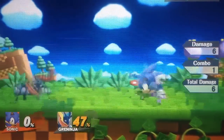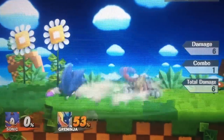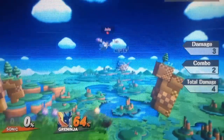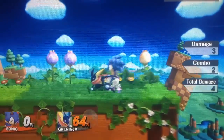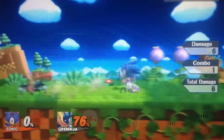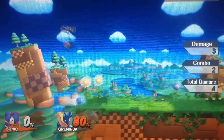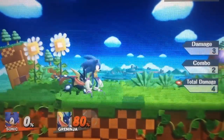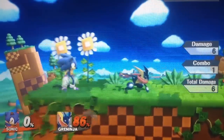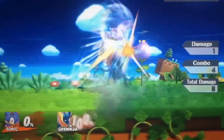Down tilt is one of Sonic's better tilts since his tilts really aren't way too good — they're decent but not the best. With down tilt you'll be able to trip the opponent or just hit them far away, and once you do that you can immediately go for a grab, a down throw or a forward throw, and then you'll be able to combo off of that. Down tilt does come out very fast and does hit a little bit in front of you with a pretty far hitbox, so you can use this to space. Down tilt is one of his tilts that you should be using most often.